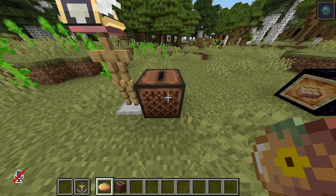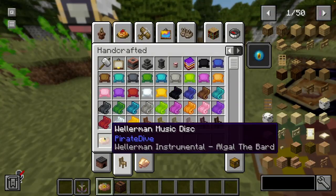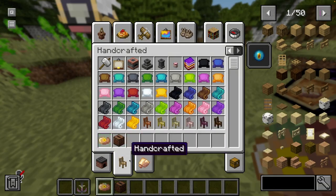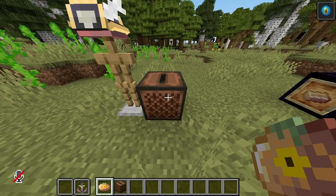Furthermore, I decided to add a new music disc, which can be found in sunken ships and treasure chests. It is composed by the musician Algo The Bard on YouTube — he makes amazing music. Here's a little sample; it is called the Williman.